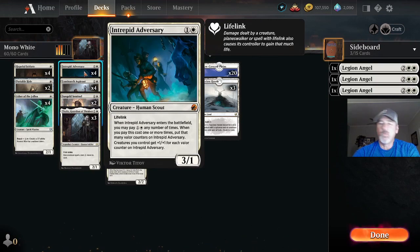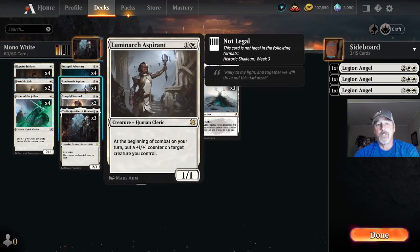Intrepid Adversary is a one white one colorless human scout creature with lifelink, and when he comes into the battlefield we may pay one white one colorless as many times as we want to add a plus-one plus-one counter for each valiant counter on Intrepid Adversary and all our other creatures.